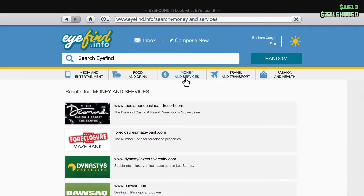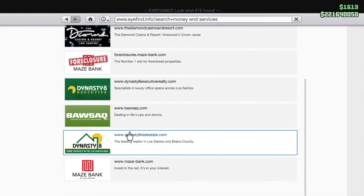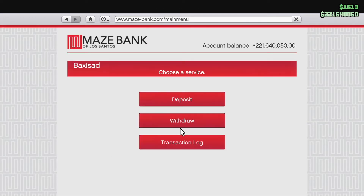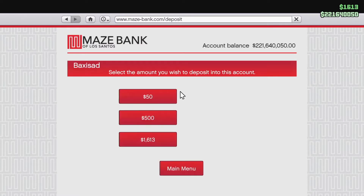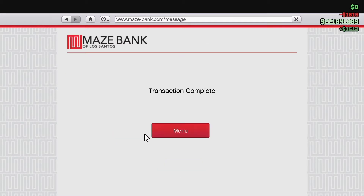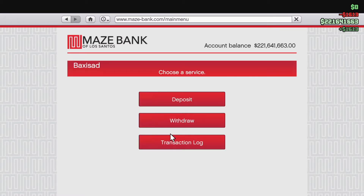Go into your phone, go to internet, go to money and services, scroll down to your bank — I'm with Maze Bank — go into the menu and then deposit. You can put some of it in or all of it in, as I'm doing here. Do you wish to deposit? And there you go, it just moves into that main account.